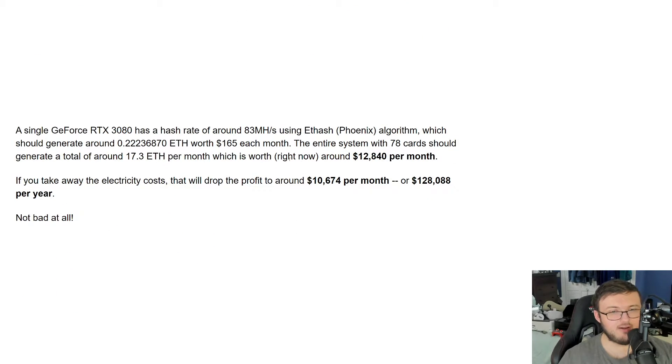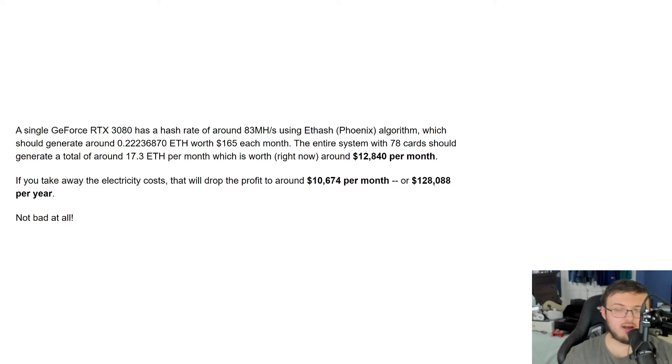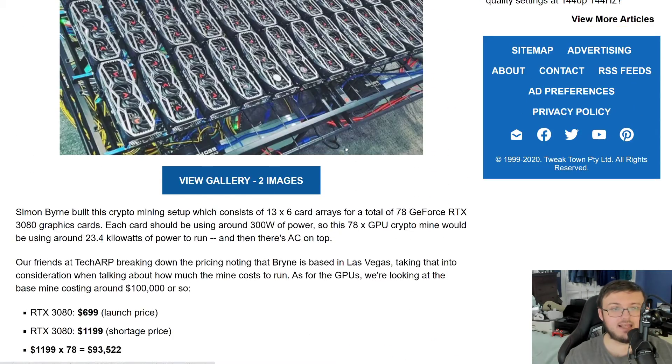They don't show the actual electricity charges, but the entire system should generate around 13.17 ETH per month, which is worth around $12,840 per month. Taking electricity costs into account, profit drops to around $10,674 per month, or roughly $128,000 per year. But remember, as we talked about, the initial investment is probably around that same $93,000 to $120,000, so the first year they're going to be losing money and only after one year would they start gaining.